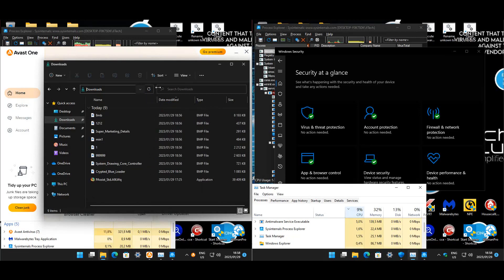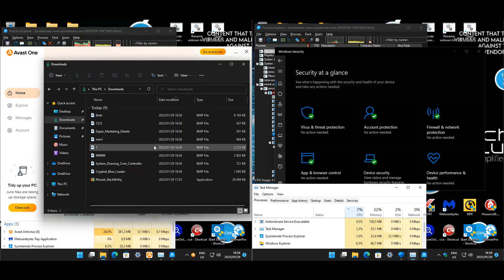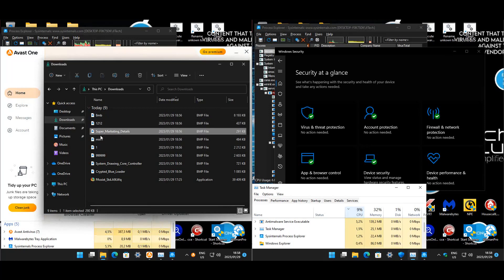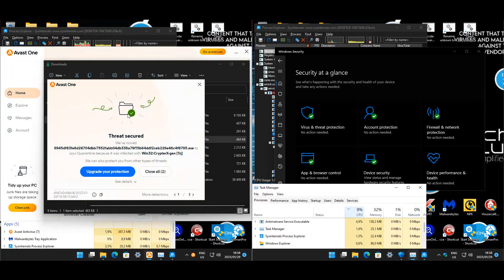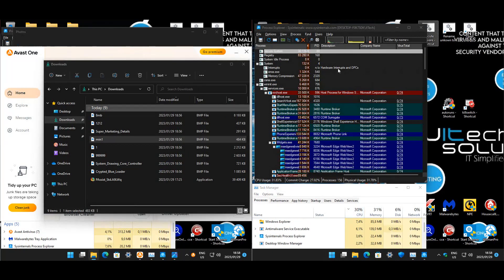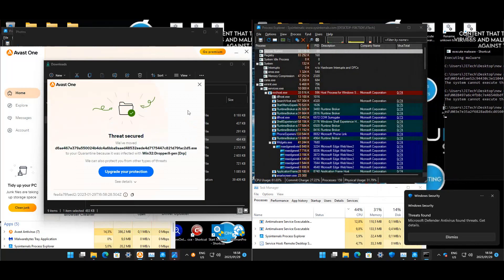Defender did a lot better — didn't allow any of these files to download, although they might have embedded malware inside them via steganography, so I'm not sure. I'm going to start the malware test for Defender because I think Avast has already removed quite a number of infections.